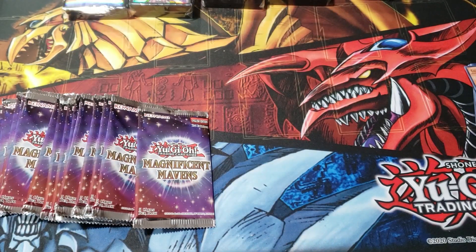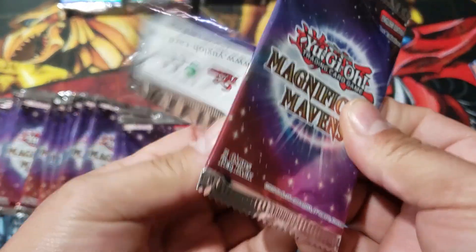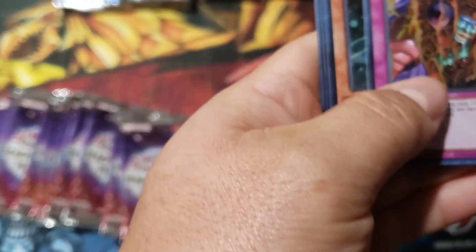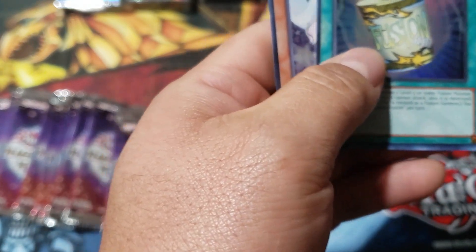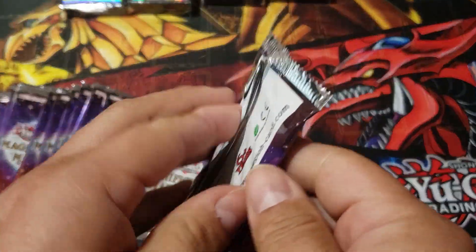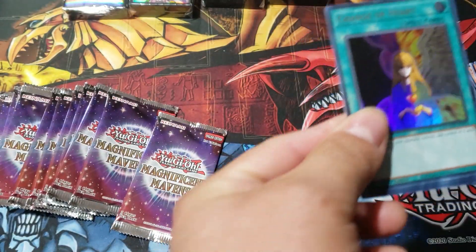All right, so far we haven't gotten that Dark Magician Girl, or Blue Eyes, or Red Eyes. Not sure what the odds are to pull those. Oh wow, look at this card — Skill Drain. Assessment, Instant Fusion, and Re-Liner — sorry guys. Here we go, next. Oh wow, Change of Heart! I didn't know that was in here.